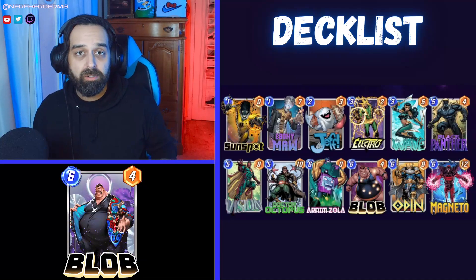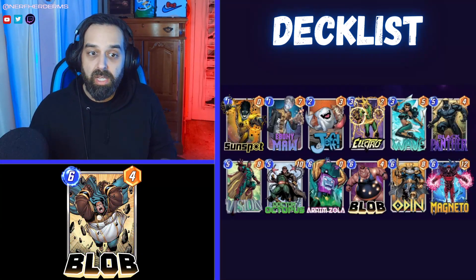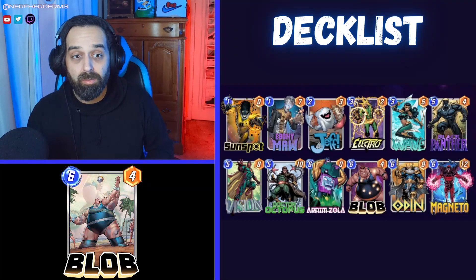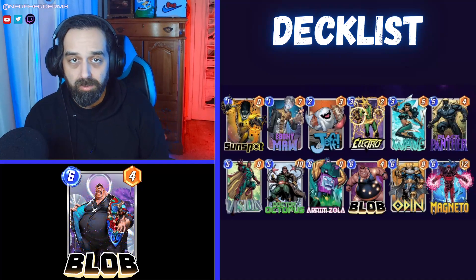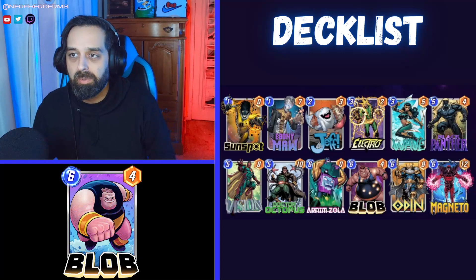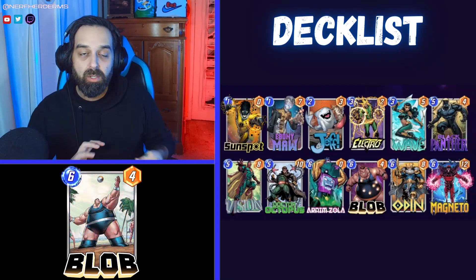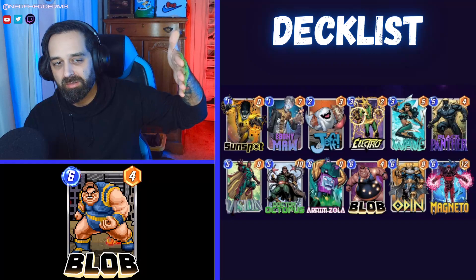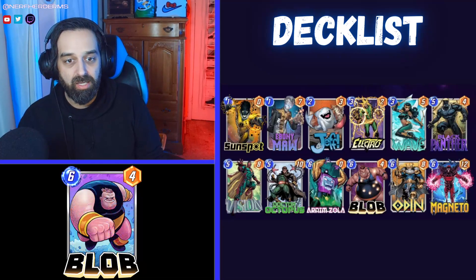Your instinct might be to put Infinaut in here to make your Blob really big, but it's not really necessary — especially if you're playing Blob a turn early, because that's an extra card sitting in your deck. Say you get Blob down on turn five with Electro and have four cards left — an Ebony Maw, Odin, and Black Panther — your Blob is now a 6/23. That's pretty decent. There are also other deck lists where you put Taskmaster, or even mesh Shuri and Red Skull ramp decks with Blob for some interesting combinations.